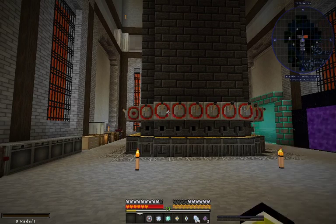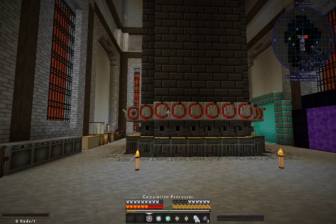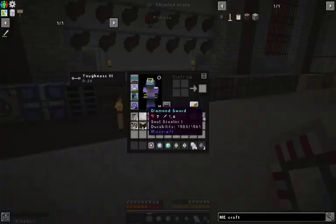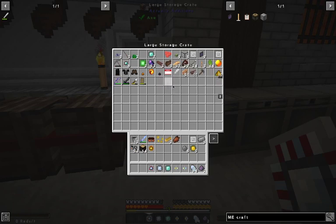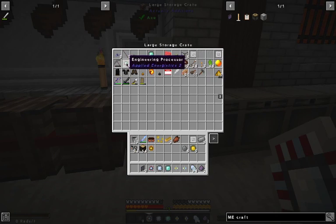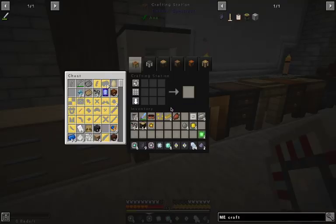I had some stuff I didn't even know how to use, I just made it. I think I have everything that's required, I'm not exactly sure, but we'll find out. I need that screen — I had like illumination panel — I need that, I need an engineering table. Put all these materials in here, because all I can do is go over here and see what I can make.